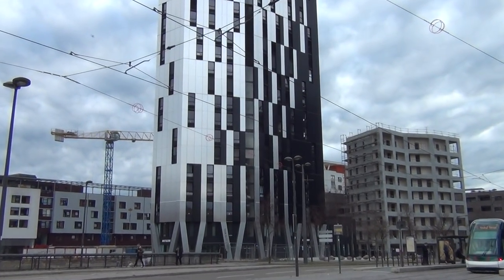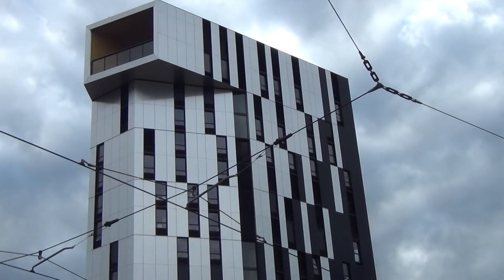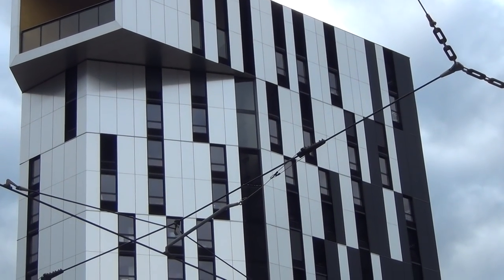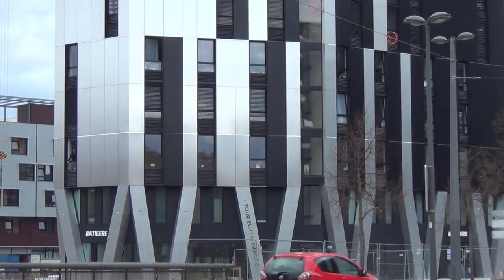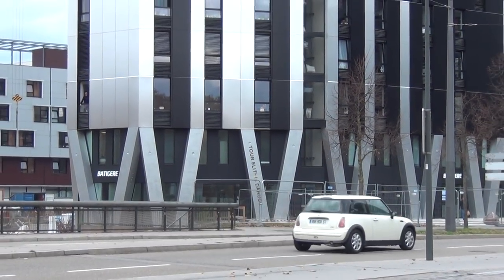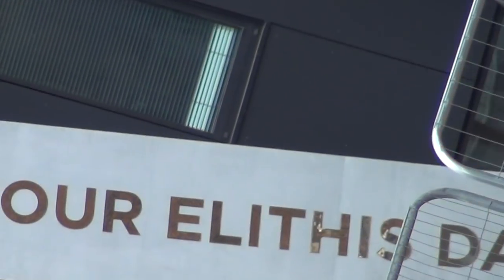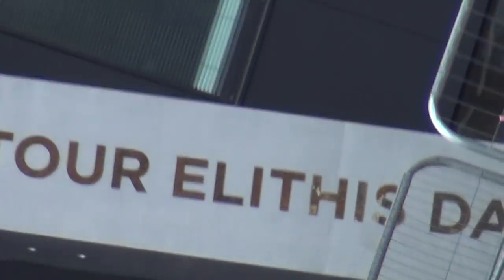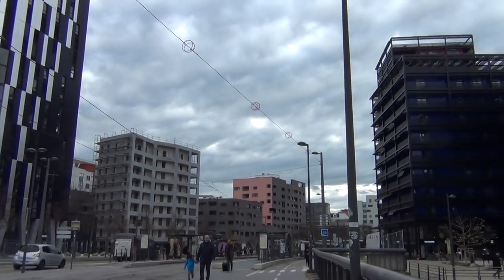This one here looks like an immense big zip code, like if you go to the cashier and pay. With Templar Visa at the bottom. And here it says something with Elite. I don't see it anymore. Ah, there it is. Elite. Elites. The Elite Tour. It definitely is. In Strasbourg.